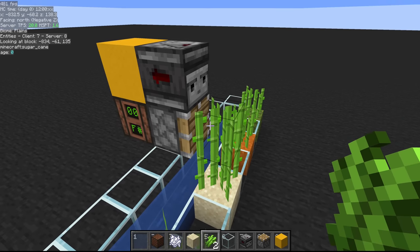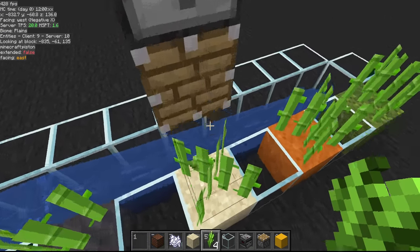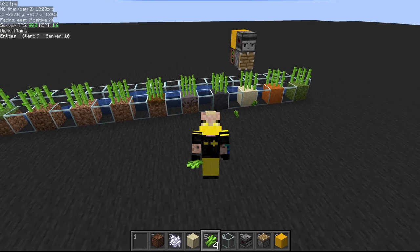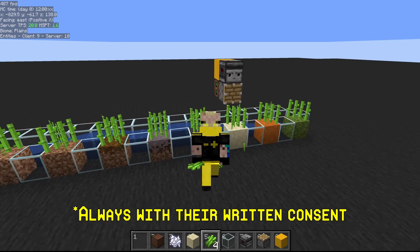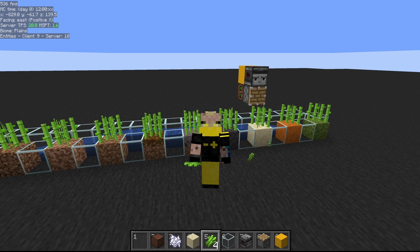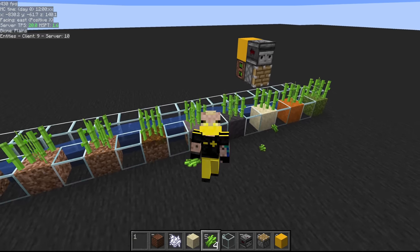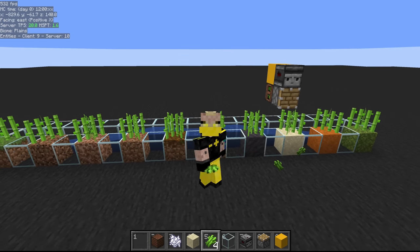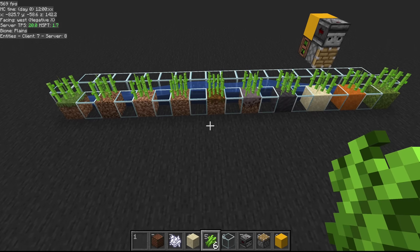One common method is using observers — as soon as the sugarcane grows, it sets off a piston underneath to break it. We're not going to cover that here, because this series is my three levels. You may see me showcase pieces of other people's designs, but the overall concept is always something unique to me. I really wanted to do sugarcane justice with some original designs — they may not be the best or easiest to build, but they will be the coolest, 100 percent.